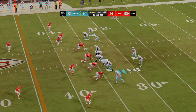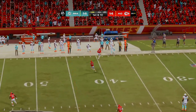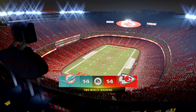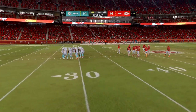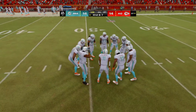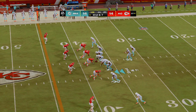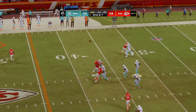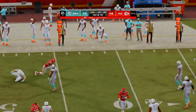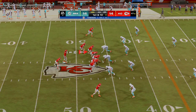Second and seven — throwing Tua — oh, look at this, it's intercepted! Picked off by Justin Reid, and they'll start out with great field position at the 47-yard line in enemy territory.